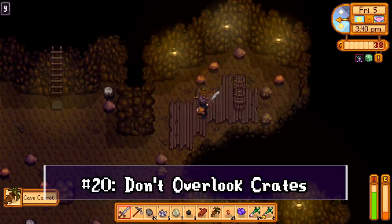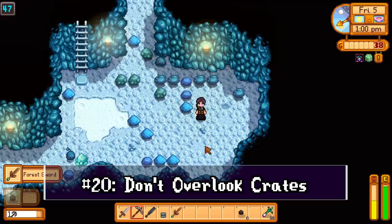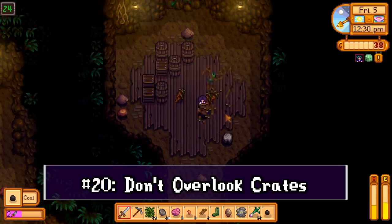When you're in the mines, don't pass by crates and barrels. In the early game these often hold very helpful items like gems, hardwood, and even better weapons and gear to help you survive. It doesn't take any extra energy but can be very rewarding.